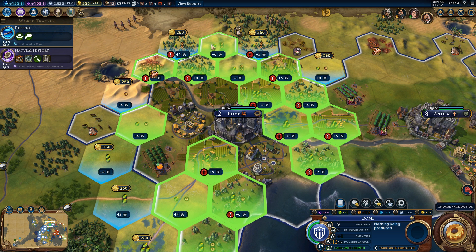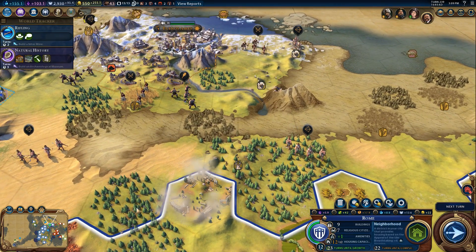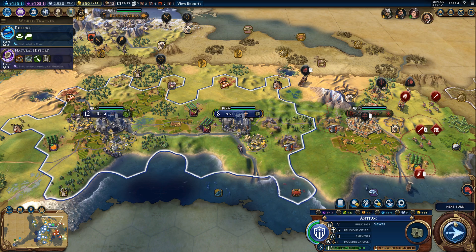Why is this breathtaking? Don't build next to rainforests — I guess these are not rainforests. Woods are fine, rainforests are not. You'll get housing in two turns.